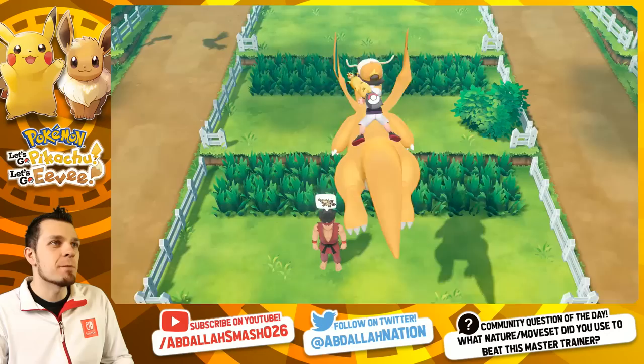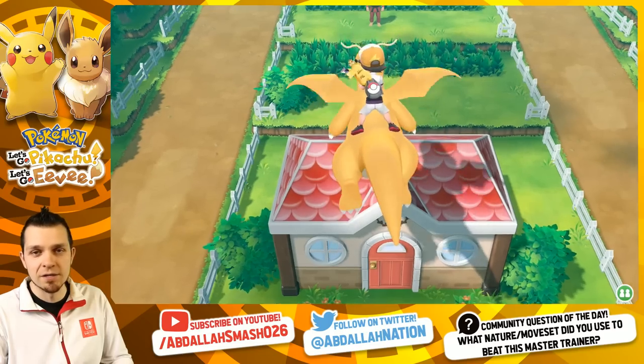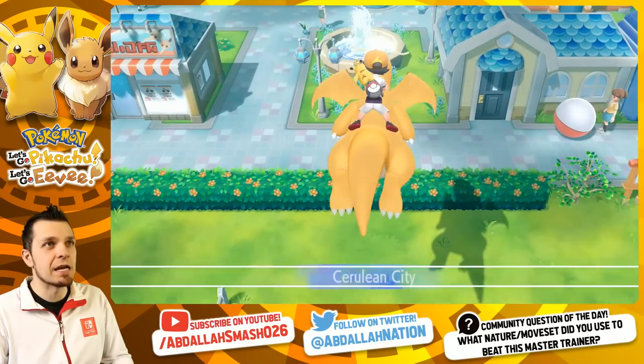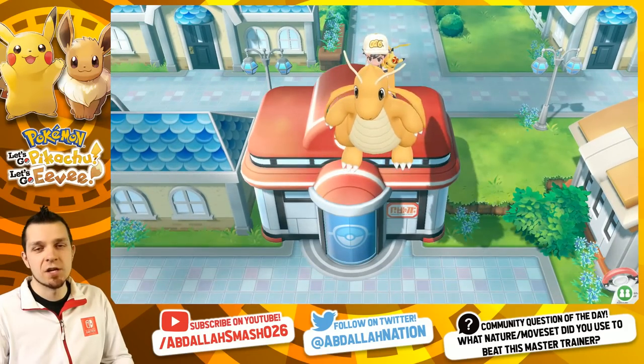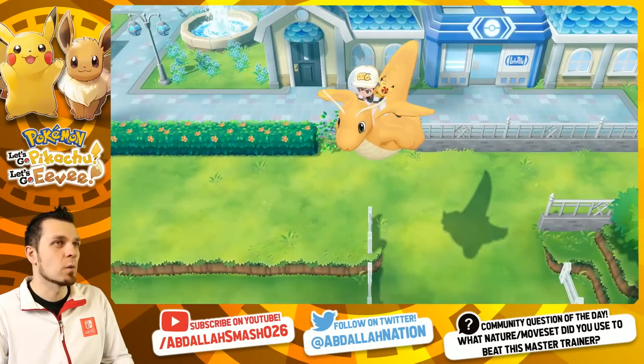The Mankey Trainer is right over here to the south. We have the Pokemon Daycare, and to the north we have Cerulean City. We can say hi to Misty right over here at the Cerulean City Pokemon Center, and then we're going to float on downwards.